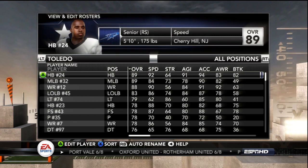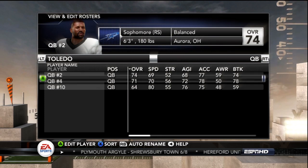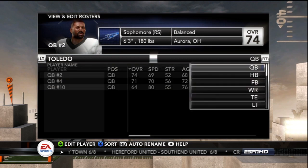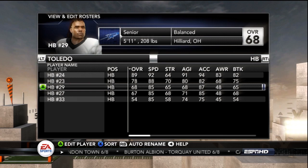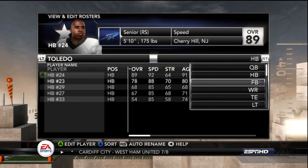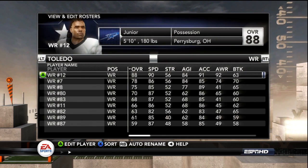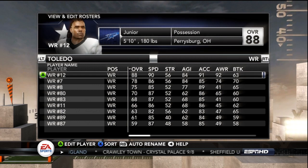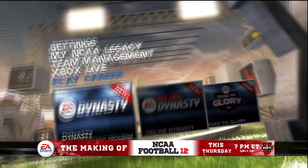One thing I always do every year is try to take a nobody team up to NCAA supremacy. I suggest getting a team or a couple of teams in mind. You can check out what they've got in the edit roster screen. Toledo Rockets is a team I've traditionally taken from zero to legendary status. You want to have in mind what your team is good at — a solid base to build around, whether it's a quarterback-halfback tandem, a good wide receiving core, offensive line, defensive line, or a great secondary.